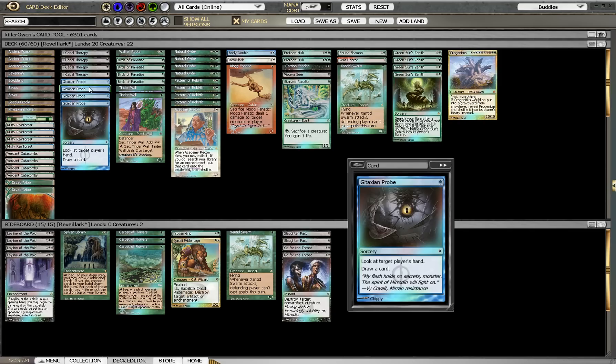So if we have a sacrifice outlet, we can go get our Protean Hulk. Otherwise, we can just go get Progenitus if we want to try to win in two turns and race our opponents that way. We have four Pattern of Rebirth — if we don't have Natural Order, we can basically just play this on one of our creatures, and hopefully we'll have a sacrifice outlet. We sacrifice the creature that Pattern is attached to, and we can get either Protean Hulk or Progenitus depending on the situation. We have one Academy Rector — this just helps us get out another Pattern of Rebirth. I like to run one of these; she's actually won me a few games when playtesting this deck.